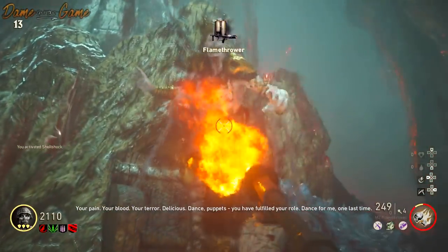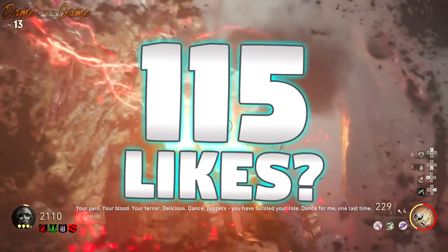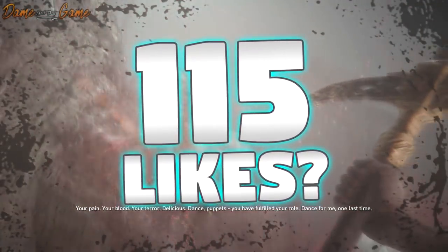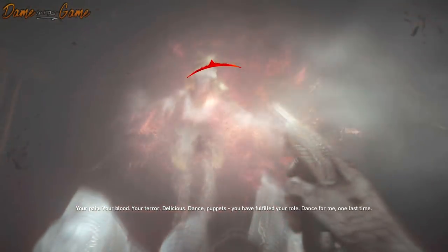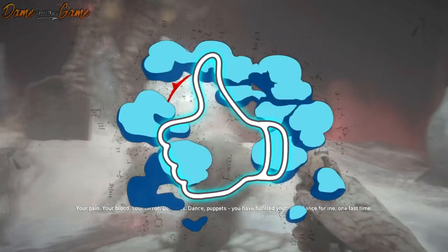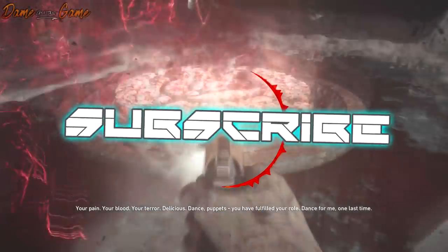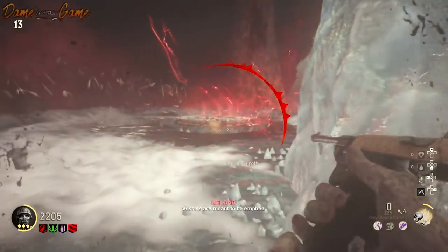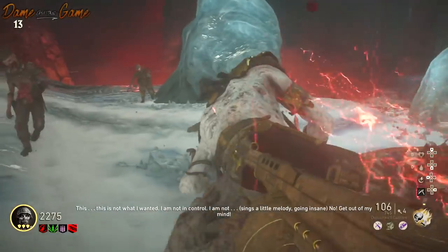What is going on guys, it's your boy Dame and welcome back to a brand new video. Today I've got five tips and tricks to help you on the Easter egg quest for the Frozen Dawn. If you enjoy today's video or if it helps you in any way, be sure to leave a thumbs up. Subscribe for loads of Call of Duty content — we're going to be streaming a lot of Blackout as well.